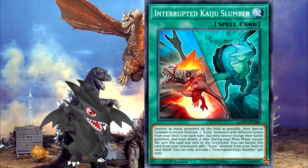The build concept for this engine is as simple as they come. For every copy of Interrupted Kaiju Slumber, you play two to three copies of a kaiju. The best way is to use monsters with different names. When this spell card resolves, two monsters are summoned to both players' sides of the field. This is the basis behind the two kaiju per slumber argument.